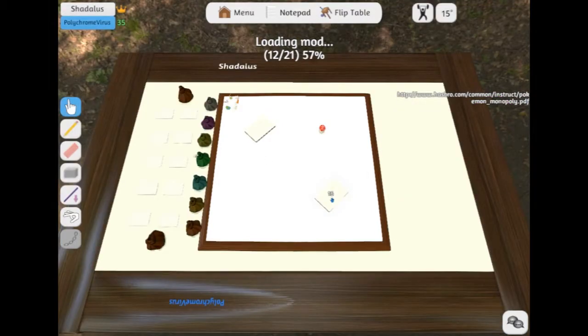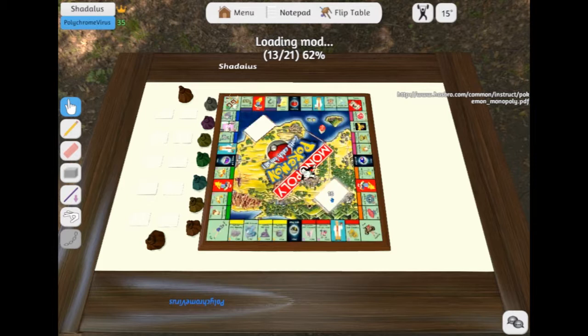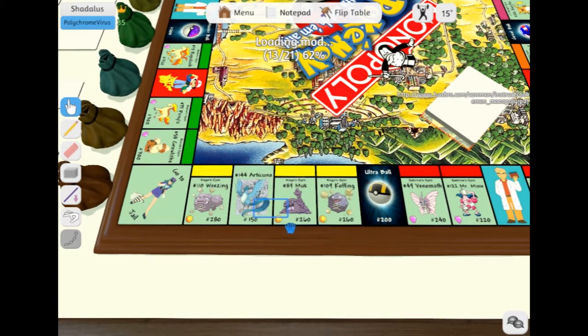There's dice. I see the dice. How are we going to roll dice? You just throw them. You grab the dice and you move your mouse. You just grab the dice. Number 144.